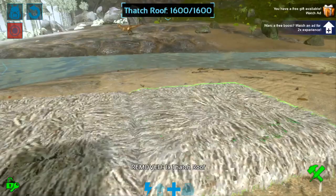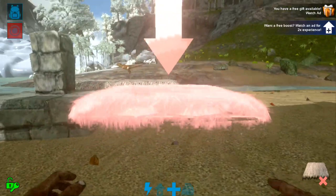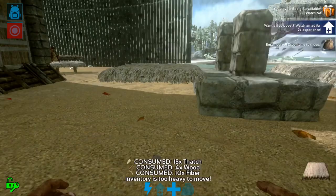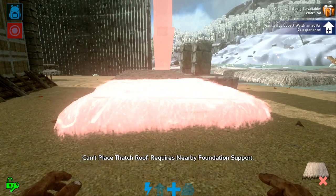First things first, you want to put your thatch ceilings around the place where the actual stone is going to go. The reason for this is because you have some issues with actually placing the stone and the crop plot — most of the time if you put the railing first, the crop plot doesn't fit right, and if you don't put the railings first, the crop plot doesn't let the railings fit right.